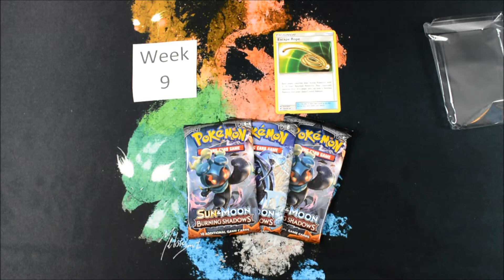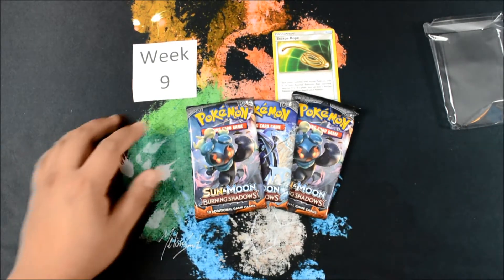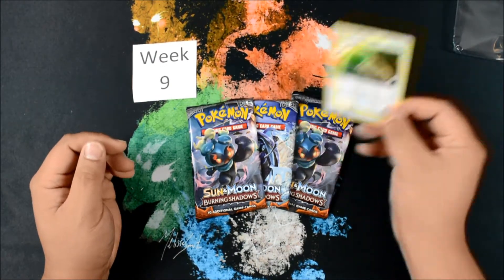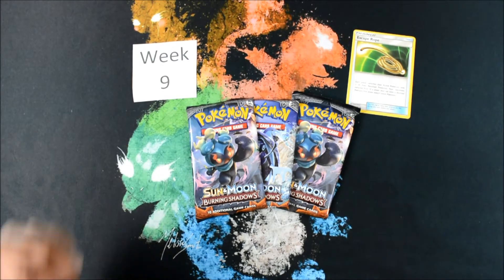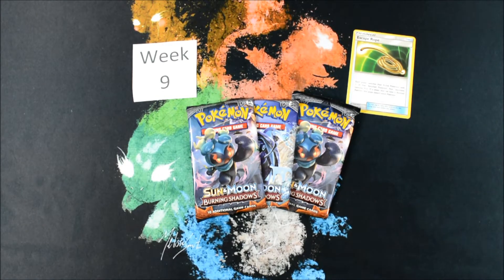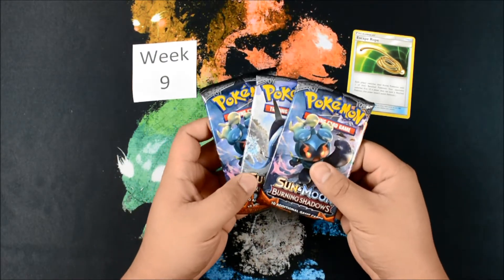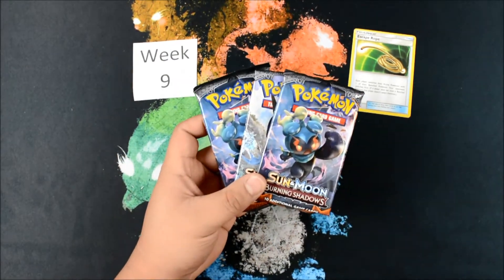Again, we are doing Week 9. It will be Burning Shadows. The competitive pack pick for this week is this awesome Escape Rope right here — and yes, it is in the set. That is absolutely awesome. I think we're gonna be able to pull one. Earlier this week we got confirmation that we clinched the playoffs, so we're doing really, really good this season. The scoring system is down in the description for you guys to check out — it's the same as every single week.